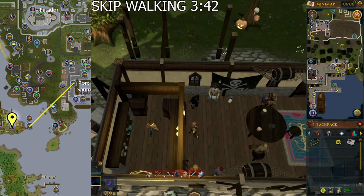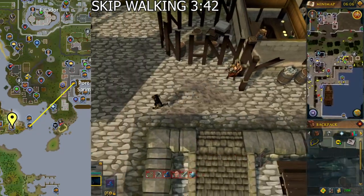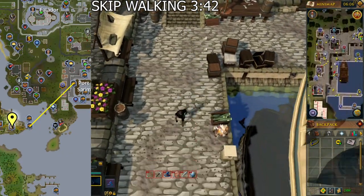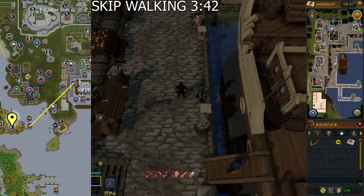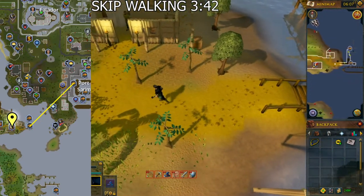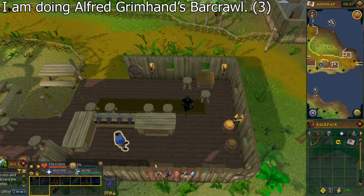Go to the bar in Musa Point in Karamja. You can take a boat a little bit south — that's what the yellow line shows. Take it by talking to one of the seamen, who are dressed in blue, and you have to pay them 30 coins. Alternatively, you can use the Amulet of Glory to teleport to Karamja and go a bit south. Once there, talk to Zambo and select the third chat option.